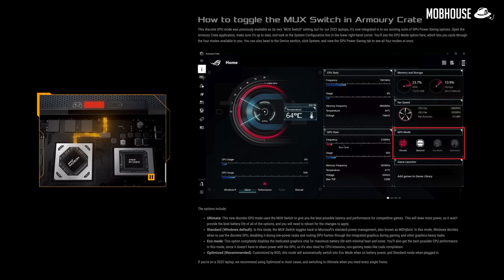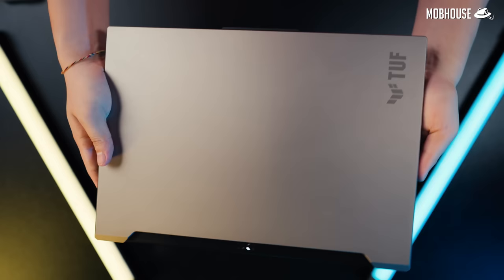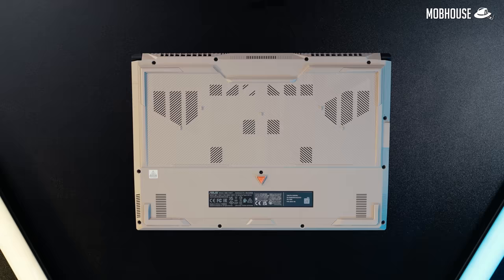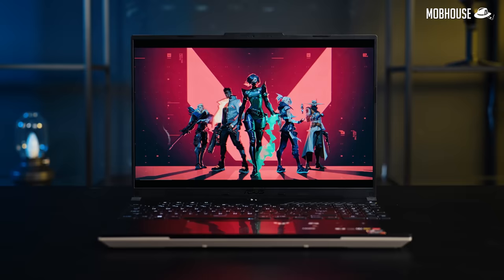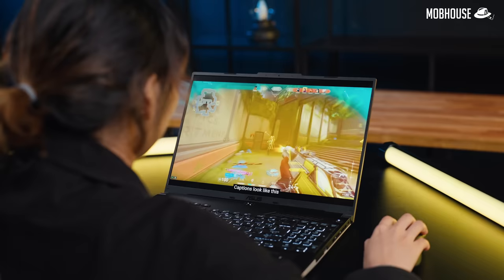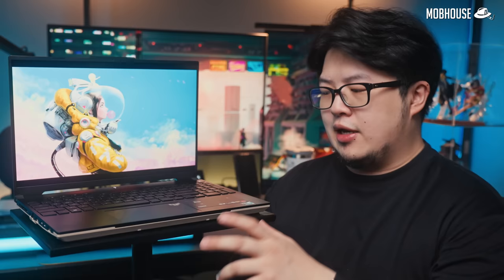Also, yes, this laptop does have a MUX switch that you need to flip on in the Armory Crate software. In terms of aesthetics, this laptop comes in either off-black or sandstorm — like this one — in a mostly plastic chassis, except for the lid which is made of aluminum in an anodized matte finish. Branding is very subtle and this sandstorm version looks like something out of Mad Max. It looks pretty cool, though it is quite fingerprint prone, so keep your microfiber cloth handy. You also get ultra-slim bezels and a 90% screen-to-body ratio for a more immersive gaming experience. Asus states this laptop is tested to the MIL-STD-810H US military standard, and build quality does seem sturdy.